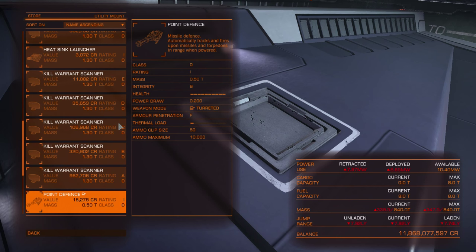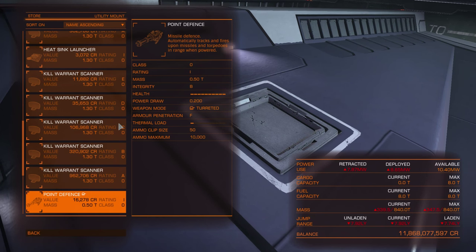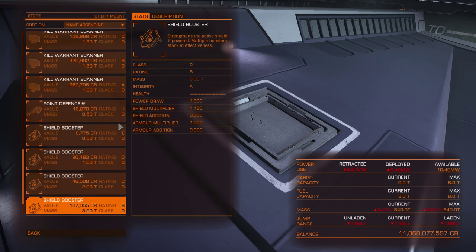Point defense is missile defense. The point defense turret is a small turret that will shoot projectiles at incoming missiles. So if it sees missiles it will automatically shoot — you don't need to do anything. All you have to do is make sure there's enough ammo.